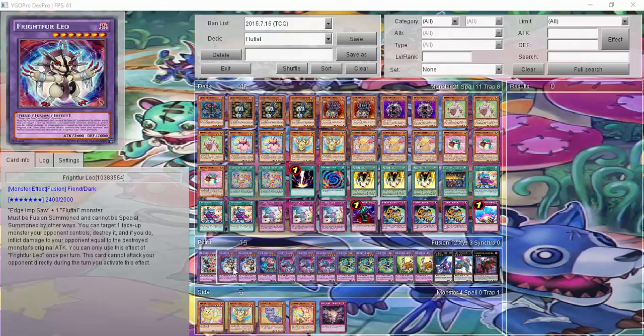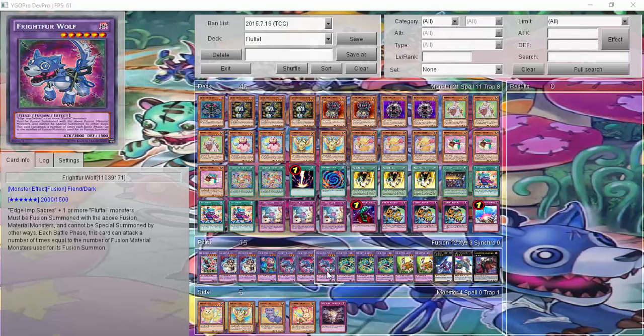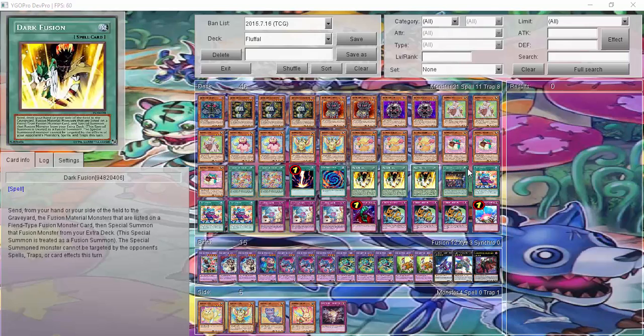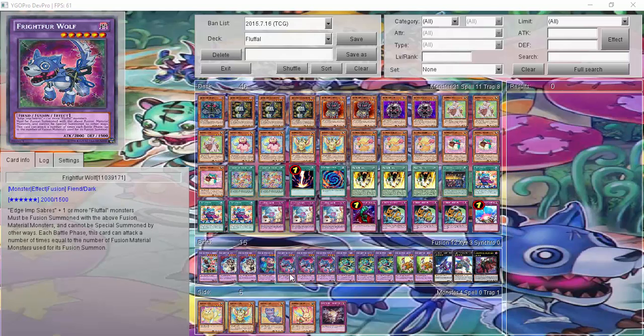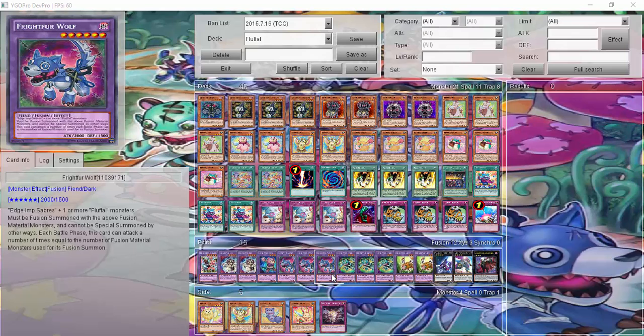Two Leos, where like a Vulcasaurus, I can target one of my opponent's monsters. One Bear — if I destroy a monster by battle and send it to the graveyard, I equip it and Bear increases by 1,000 attack. Three Wolves — what I love about Wolves is that I can get fused with either Sabres and four other Fluffles such as Mouse or even Sheep, and I can attack almost five to even seven or eight times if possible. Three Tigers — if I do the same play as with Wolves, I can pop that many cards from my opponent's side of the field. I like to use Tiger and Wolf together to pop my opponent's monsters and back row, then have Wolf attack that many times for game.